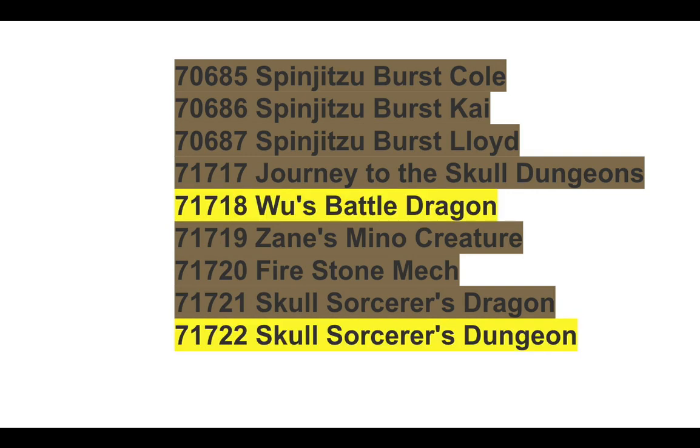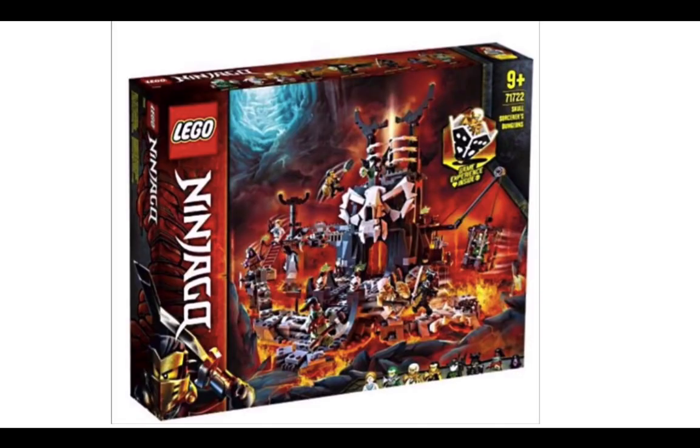Now we have more pictures of these two: Wu's Battle Dragon and the Skull Sorcerer's Dungeon. This is the Skull Sorcerer's Dungeon — you can see this is probably one of the big sets. You can see Cole at the corner there, and there are a lot of minifigures in this one, probably many pieces.